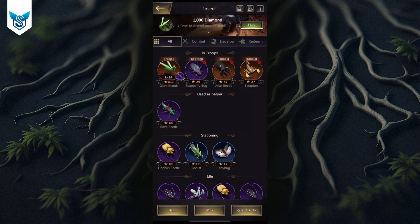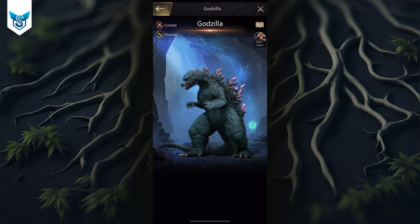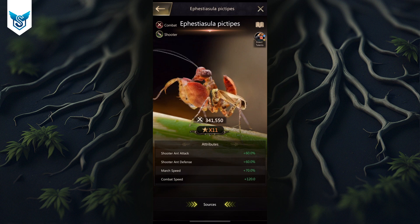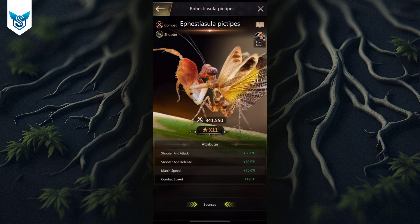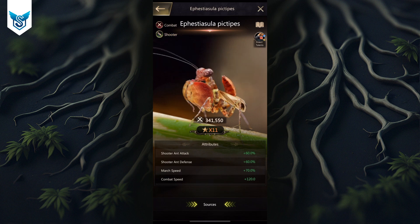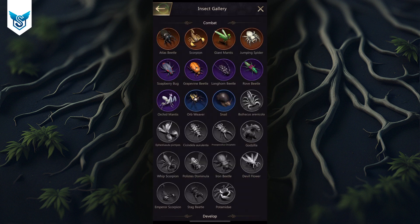If you're spending enough to reach higher levels, you probably have access to better second- or third-generation insects like Godzilla or the orange mantis, whose talent pools are fairly different. If you want a video on their talent pools, let me know in the comments — I can make one covering higher levels, since players with those insects likely also purchase leveling items and need advice accordingly.